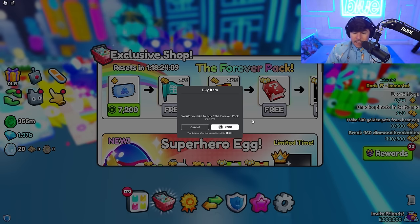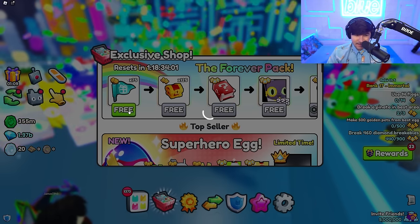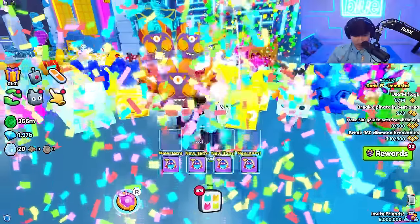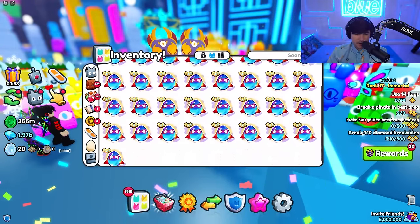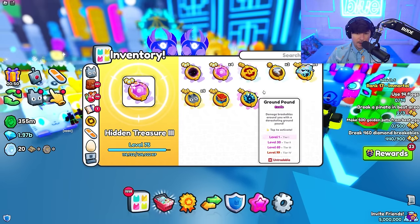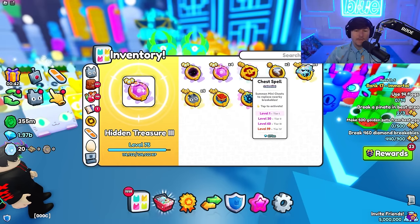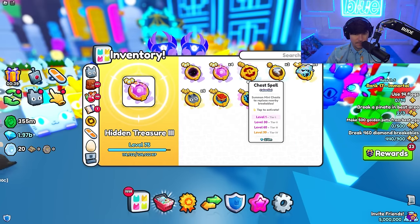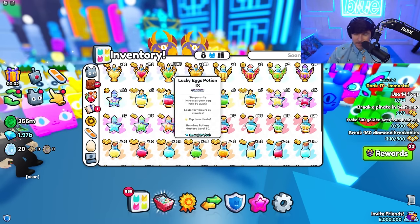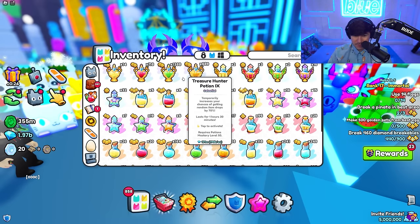Now we're nine minutes in and we finished with all 100,000 Robux. That is so much Robux down the drain for the Forever Pack. Let's see what we ended up getting. We didn't get that many superhero eggs - we ended up getting 43 total, I think. We got a hidden treasures, which is good. We got our chess spell which we didn't have - the celestial one, I think it's the only celestial one. We also got a ton of potions. These lucky potions are worth so much now - like 159k each, which is 221 million to sell them all.